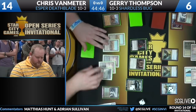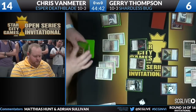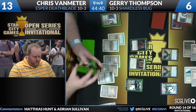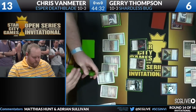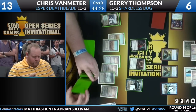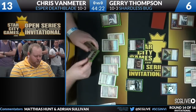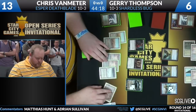Brainstorm draws more than one card when you want it to — because of its ability to let you replace cards with different cards, it often feels like it's drawing two or even three. Online, a viewer asks what a Blood Moon would do here. Well, if a third player suddenly put down a Blood Moon, it would make both of these players pretty sad. Shardless Bug runs no basics, making it very vulnerable to Blood Moon, and Deathblade also plays no basics.